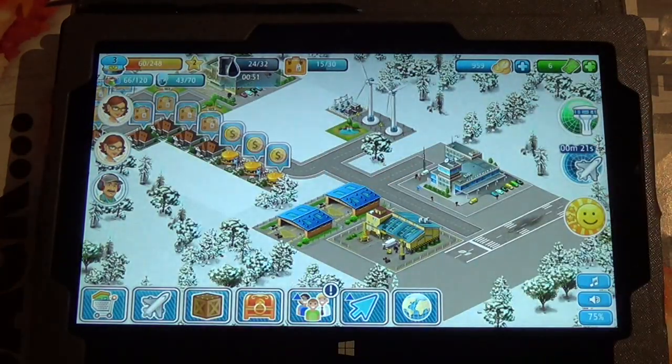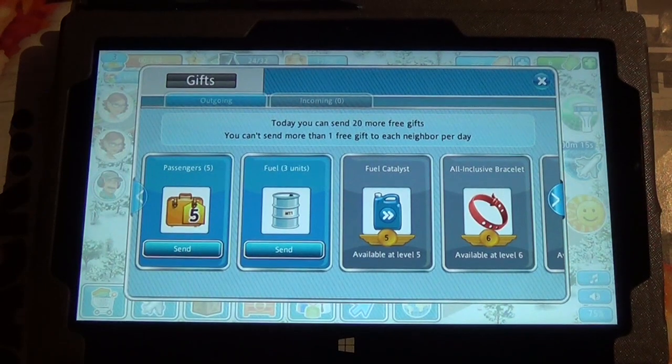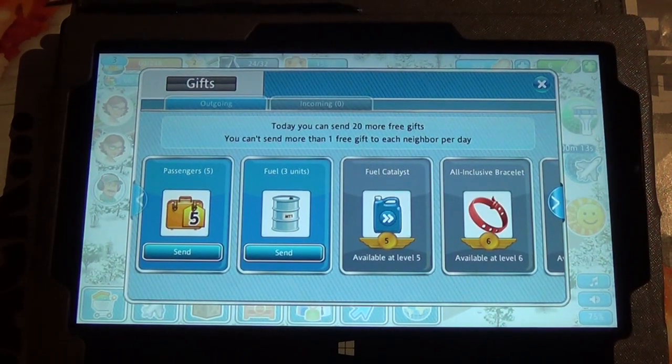On the other hand, compared to My Country 2020, this game does have a better gifting system. In My Country 2020, you could only send people random gifts and they were always useless. In this one, you can actually pick what you're sending them. So if you know your friend needs fuel or something, that's what you can give them — or passengers or whatever. Those things are always useful.